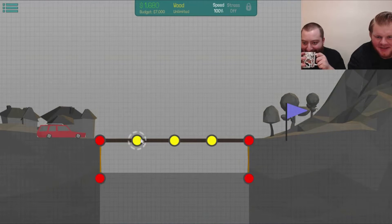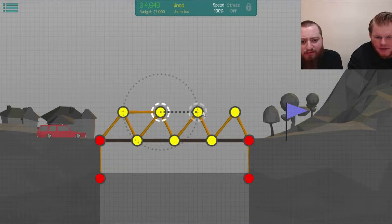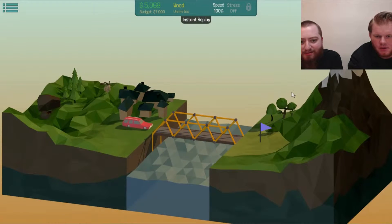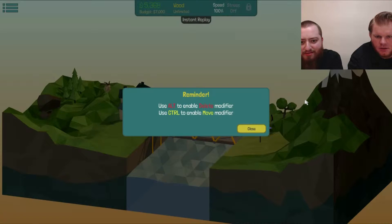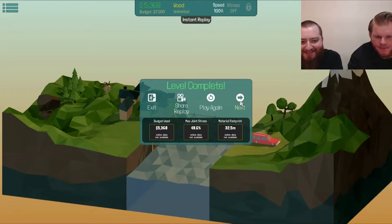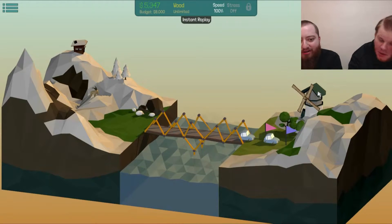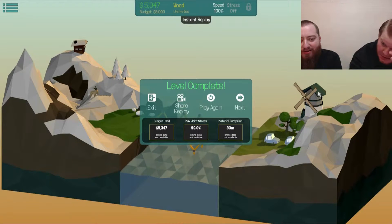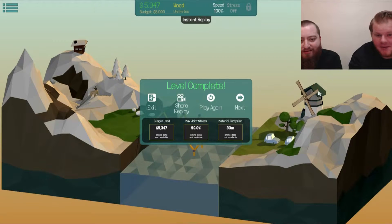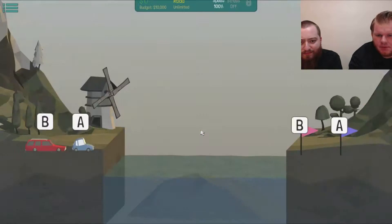Let's try that again. Sent that family into a watery grave. I don't give a shit, I'm here to build — this family has places to go. Solid as a rock. That's that one famous bridge — the Narrows Bridge? Galloping Gertie! That was it — the one where the dog died. 16-meter simple bridge.